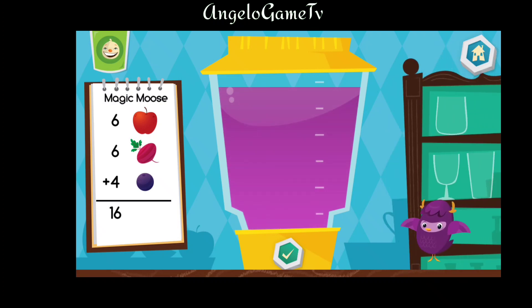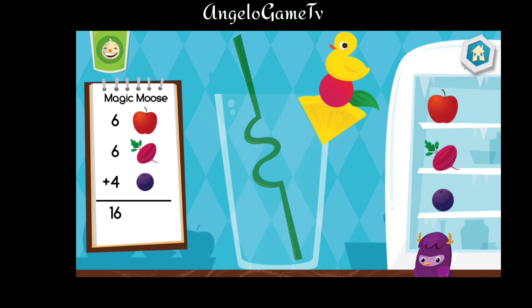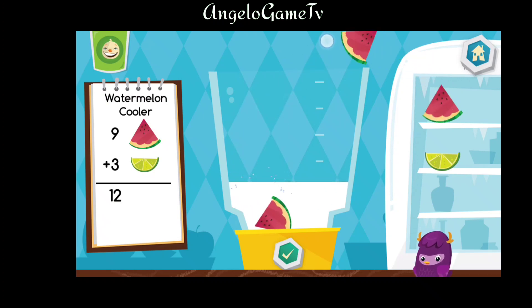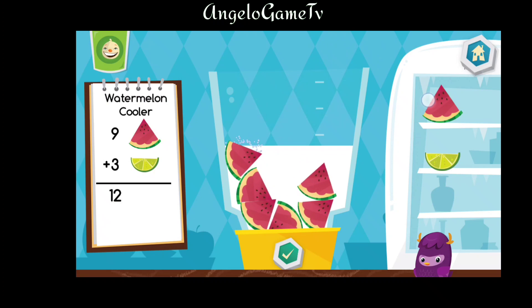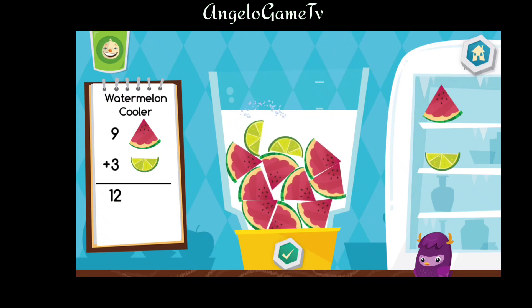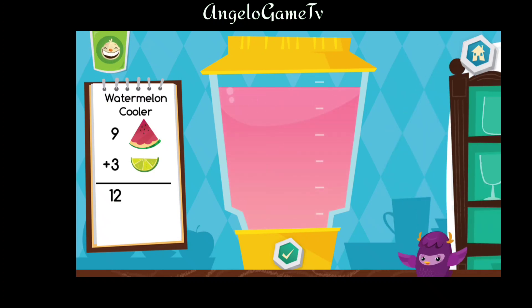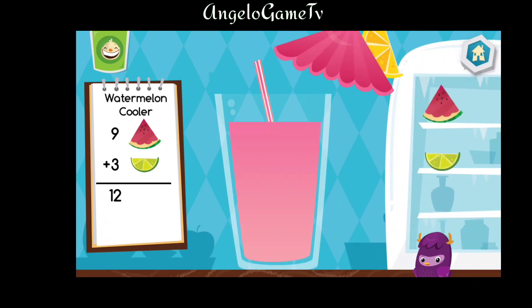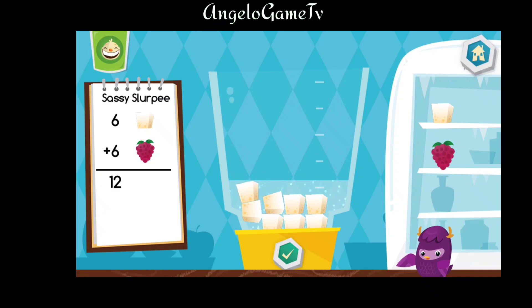Let's make a Magic Mousse. Delicious. Let's make a Watermelon Cooler. That looks tasty. Choose a cup. Now let's make a Sassy Slurpee.